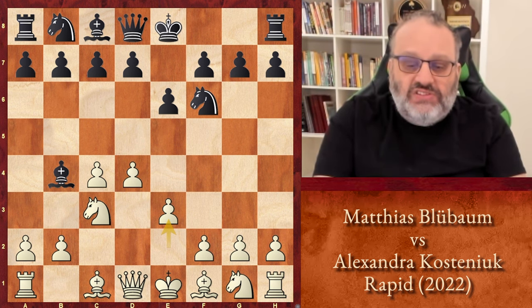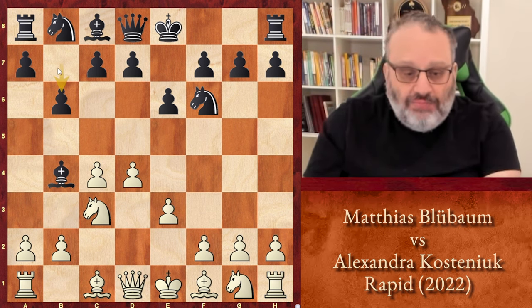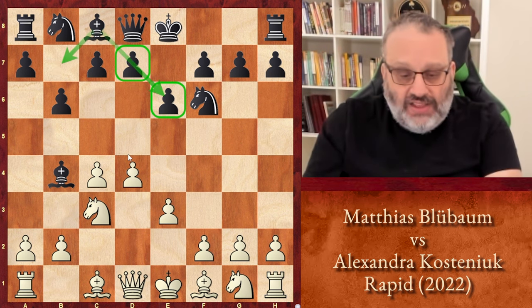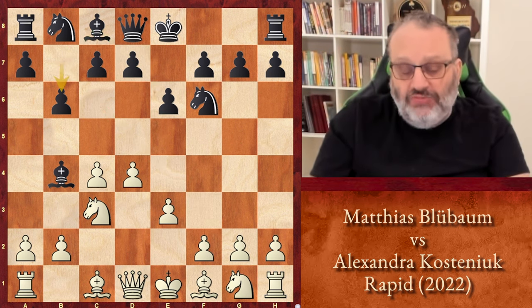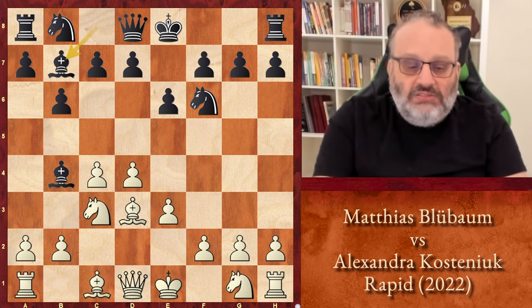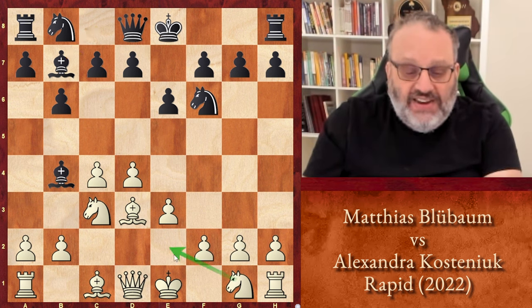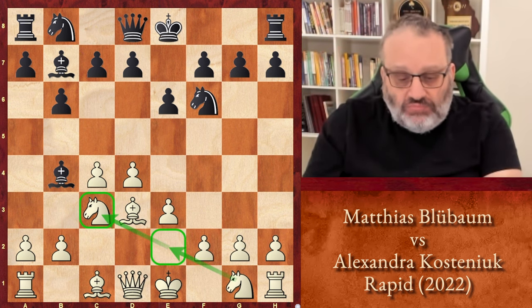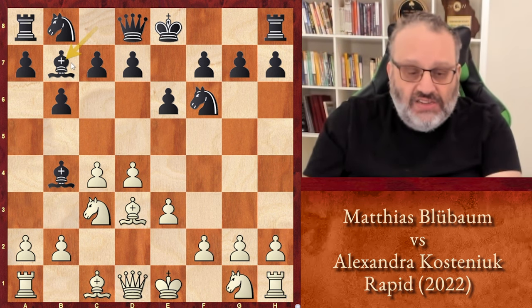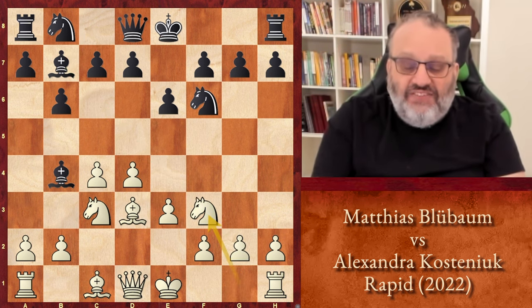This is E3 — one of the main moves. Kostinyuk played B6, which I like. I like fianchettoing the Bishop since the pawns are in front of it — it's a nice diagonal. So B6 is a move I like. Bishop D3, Bishop B7. White would prefer to play Knight E2 to defend the Knight and develop this way, but since Kostinyuk may take on G2, Blubaum played Knight F3.